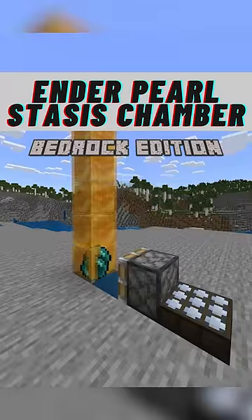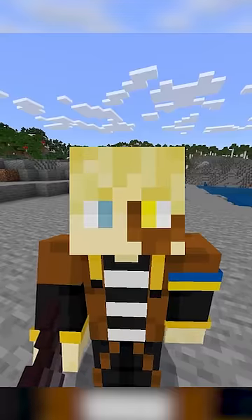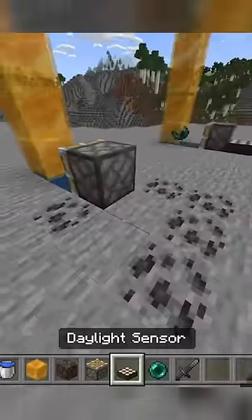Useful bedrock builds part 72 — the ender pearl stasis chamber. Make a 1x2 hole with soul sand at the bottom and fill it with water. Then place six honey blocks above one of the water blocks and place a piston off the side connected to a daylight sensor or some kind of clock.